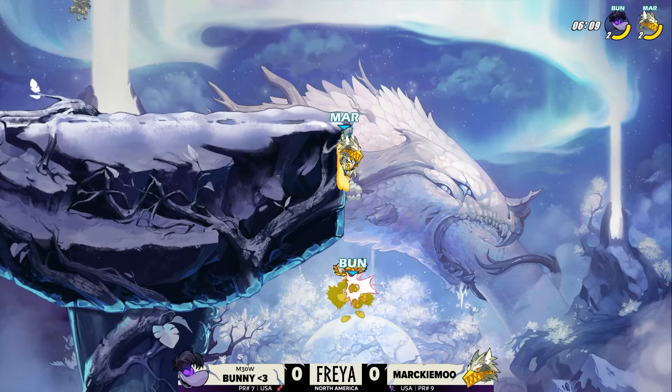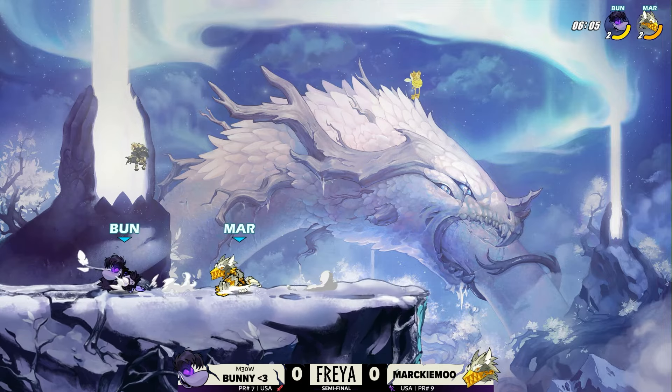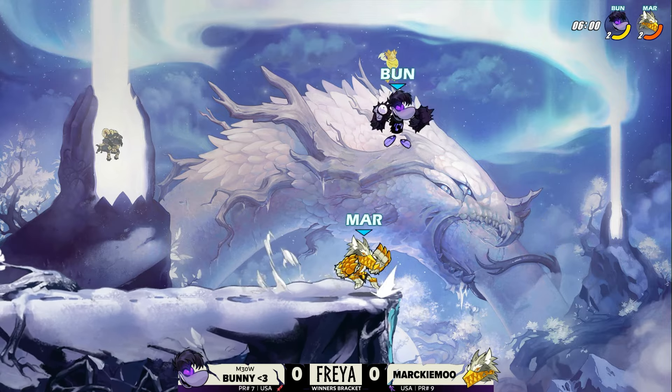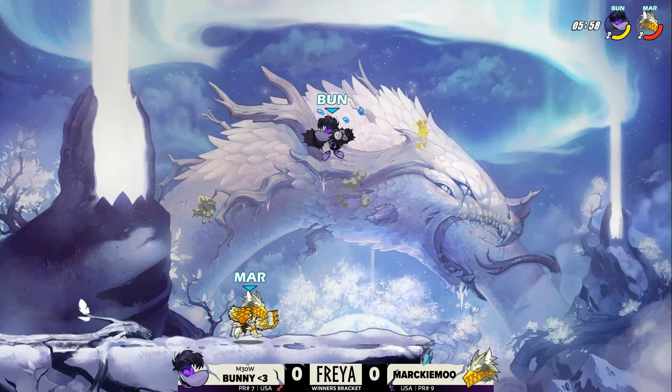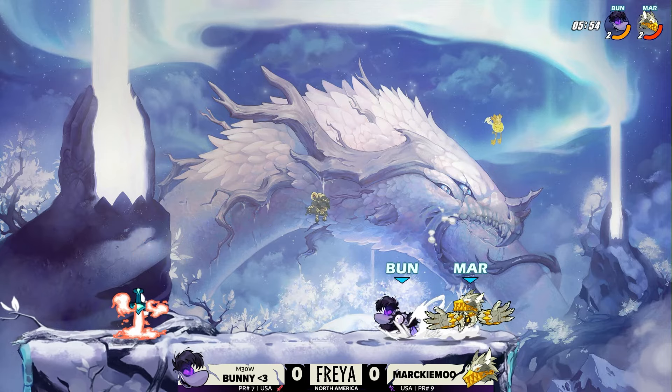Markimu definitely doing a good job of answering back, though. However, this could be bad news. Great stuff from Bunny being able to get back, because I felt like that could have been a sure-thing stock if Markimu was probably just a little more aggressive. That weapon toss was looking very threatening, but Bunny managed to scrap back. Still good damage in favor of Bunny right now — Bunny could be looking for a KO tool in a minute.